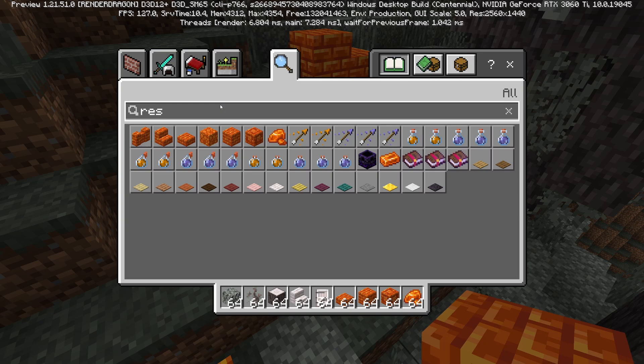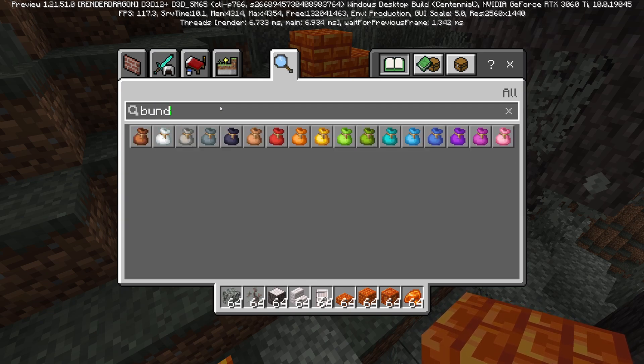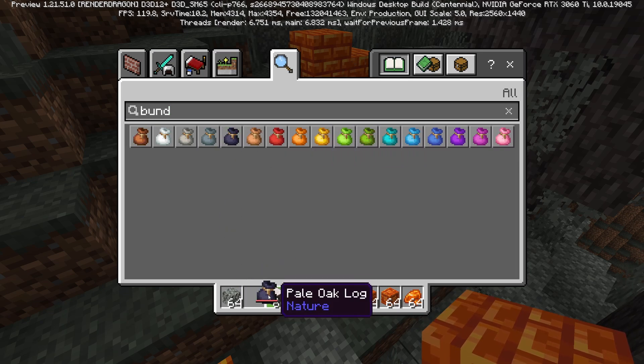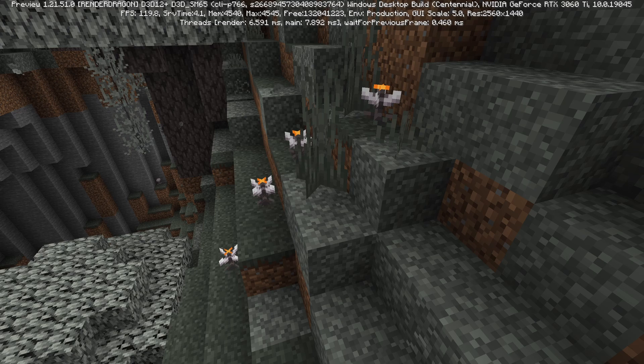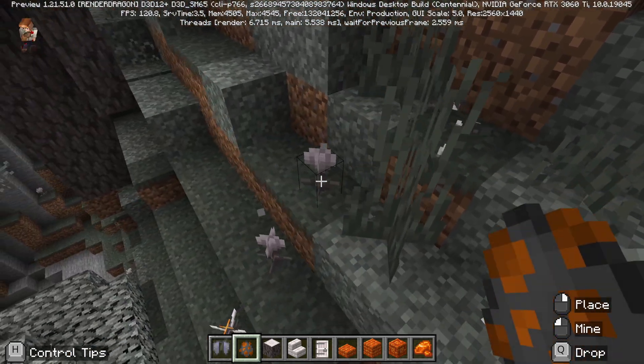Some of the other stuff we've got here are bundles. You can now use bundles to organize your equipment a little bit more — you can put stuff into bundles, so things that typically don't stack you can put all together in a bundle and manage your items a lot more efficiently. We also have these really cool eye blossom flowers that open up at night and close during the day, which are pretty fun.